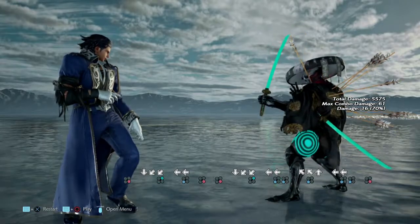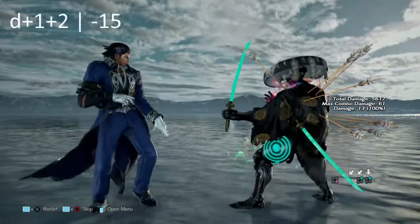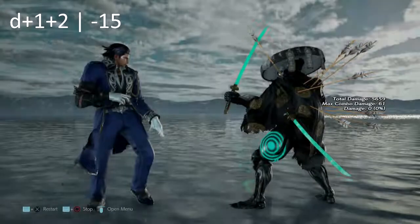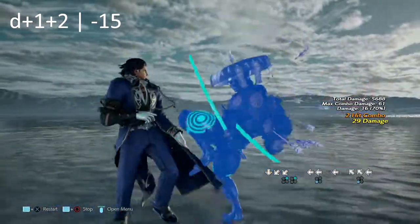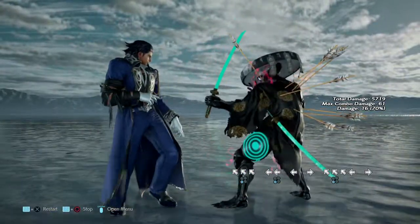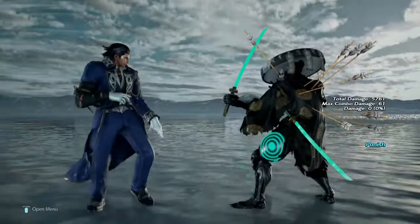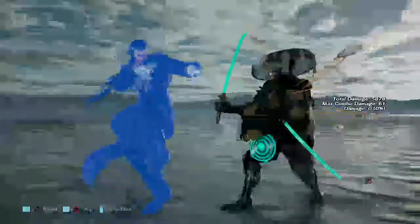This slobber knocker of a move coming up next is d+1+2 — the legendary shoulder charge. It is launch punishable, though it's unlikely someone may do this out in the open. Just know if you run into that shoulder, you can get yourself a knee or a d/f+2. You've got to make them pay for that. Looking back, the hop knee did look like it had a hard time hitting at close range, but d/f+2 has more reach and is also safe, so d/f+2 is probably your most solid option.